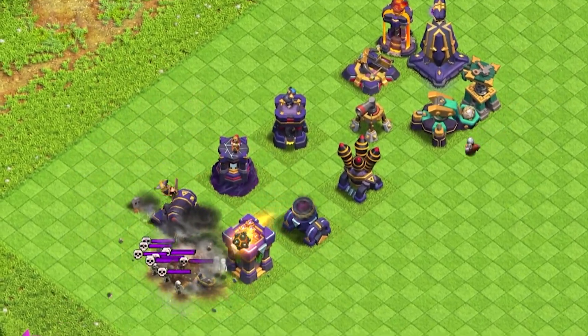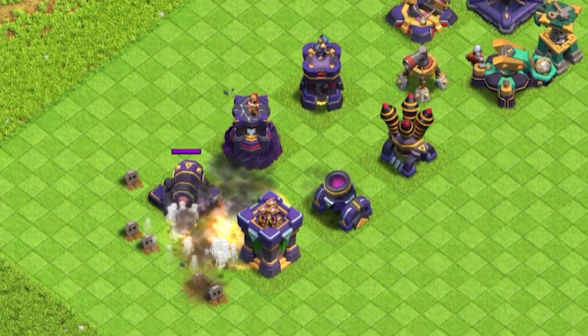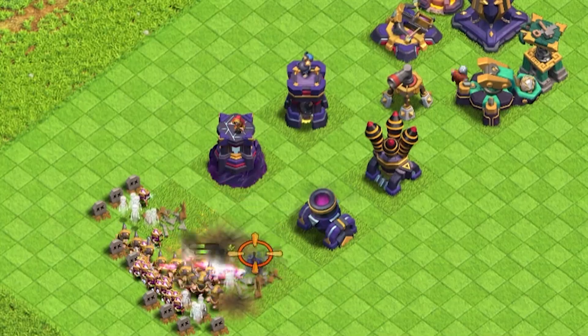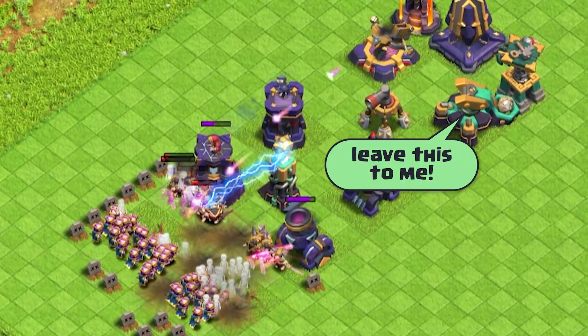Now let's see how small troops really struggle against those bombs. Barbarians and Archers stand no chance, especially with traps in the mix. With the help of the trusty Scattershot, we can easily wipe them out.